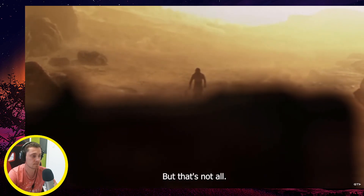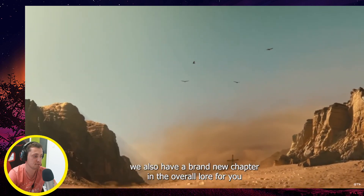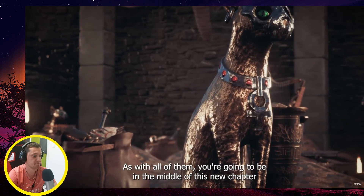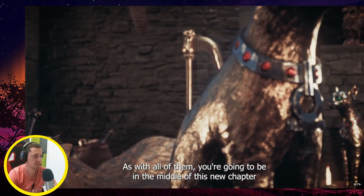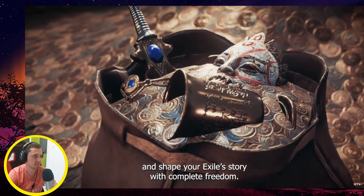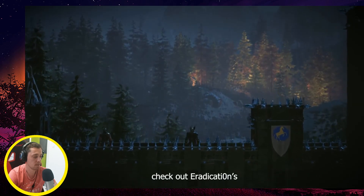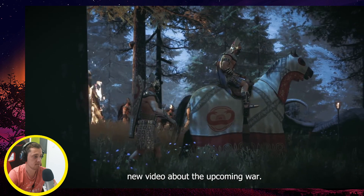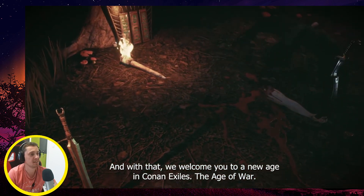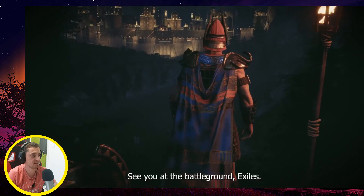But that's not all — sure, we have new features and changes, but there's also a new chapter in the overall lore for you lore masters out there. As with all of them, you're going to be in the middle of this new chapter and shape your exile story with complete freedom. If you'd like a glimpse into the story of Chapter One, check out Eradication's new video about the upcoming war. And with that, they welcome you to a new age in Conan Exiles — the Age of War. See you at the battleground!